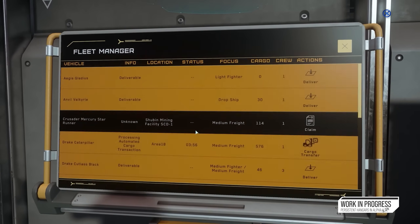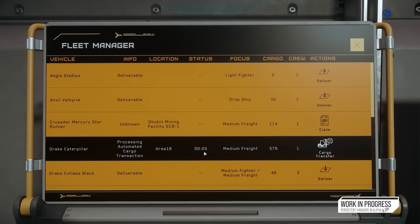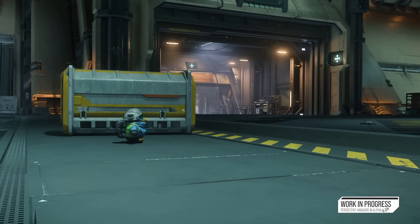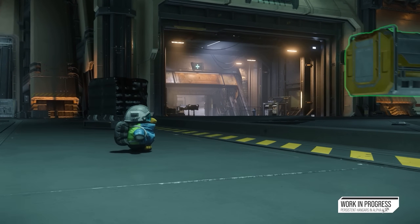The ship showdown is running until the 30th of August, when we'll find out the most popular ship in the verse. There's also a free fly running until the 22nd of August - you can try Star Citizen for free with 16 ships available to try. It's not just for new players, it's for all players. You do need to click the fly-for-free button on the free fly page to get access to those ships - I'll link that down below.